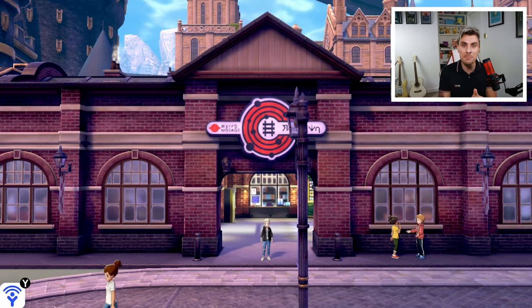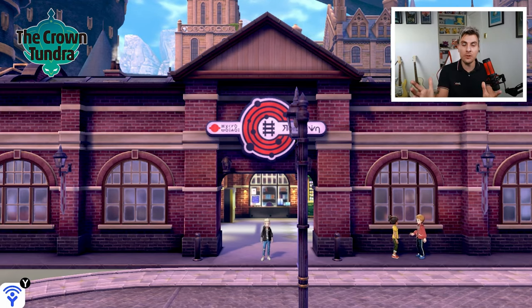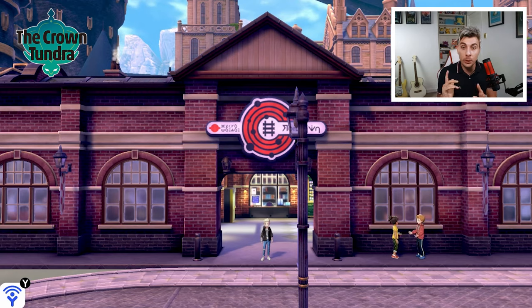Hello friends and welcome to today's episode. My name is Lee, also known as Osiris. In today's episode we are going to be showing you exactly how to get to the Crown Tundra. The Crown Tundra has literally just dropped and updated, so I'm putting this together to give you a bit of a helping hand.